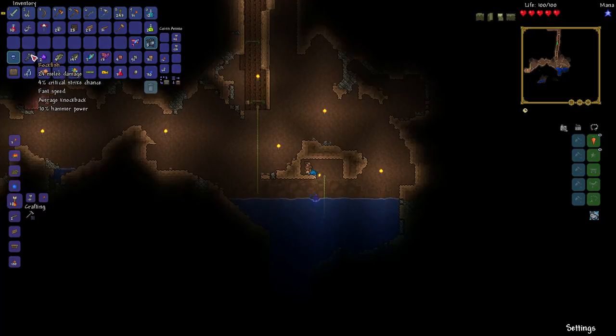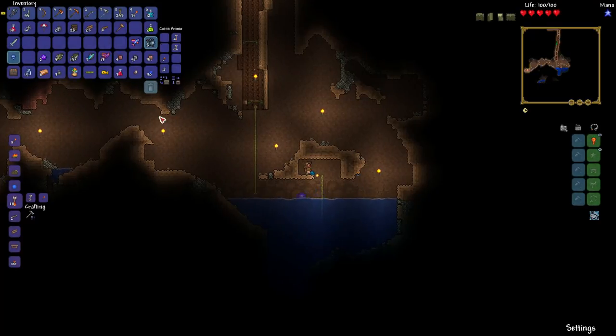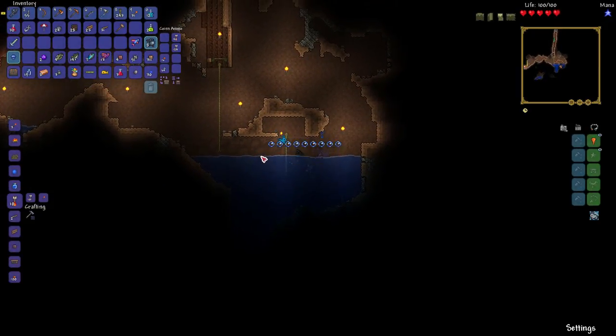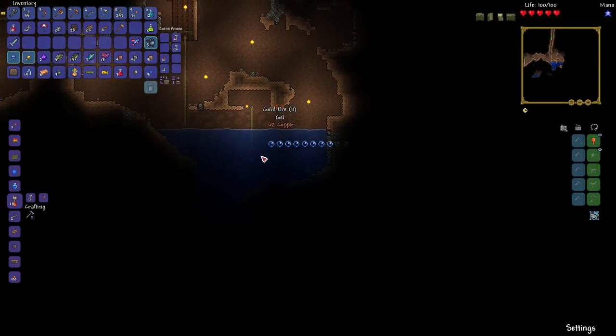The Rockfish — that's a big upgrade in damage compared to my actual sword. It's slower, but that's a lot more damage. And also it works as a hammer, so I can save a little inventory. I've still got some bait left here, and I've got an herb bag. And this guy's carrying some sort of ore, so let's kill him. Oh, gold ore — nice.